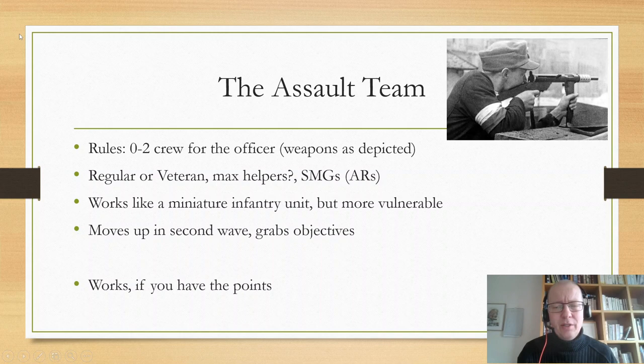The final tactic is the assault team. The rules state you can have zero to two extra crewmen for officers with weapons as depicted on the models. That means you get effectively free weapon systems. Most people equip their lieutenant with an SMG or assault rifle, and the helpers are also equipped as depicted on the model — so if you equip all of them with SMGs, that's a lot of cheap points for SMGs.